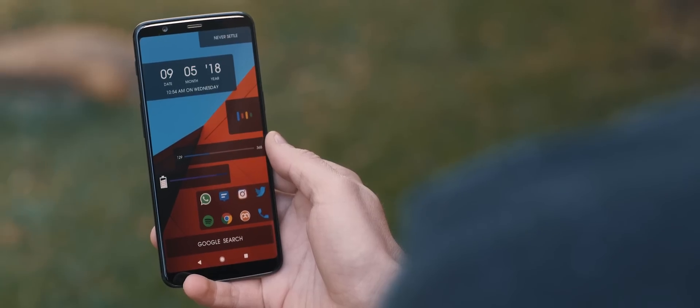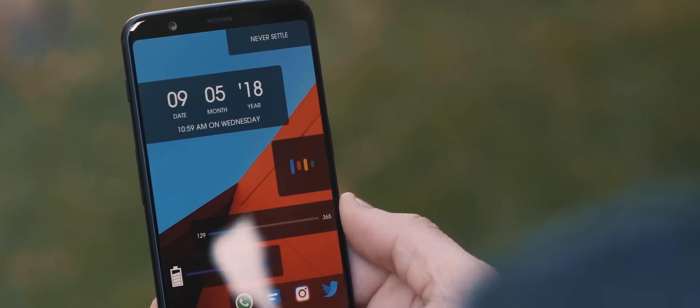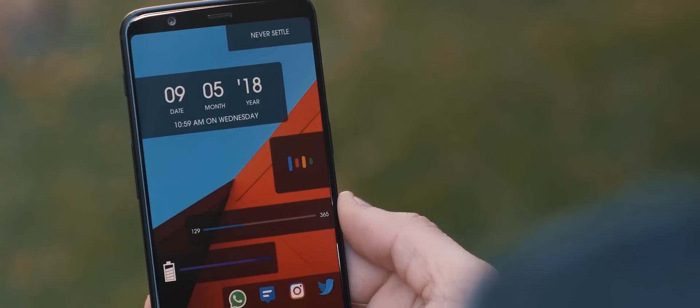Starting with that wallpaper, this has been sent through directly by Suraj, and this is obviously what gives the whole setup that very vibrant look. What I really like about it is that it's just those two very complementary colors, the red and the blue, and that means it still feels clean and organized and not too overpowering. There are lots of different widgets on this page, and most of these are actually self-made and have been directly sent through, so I will also link them down below.